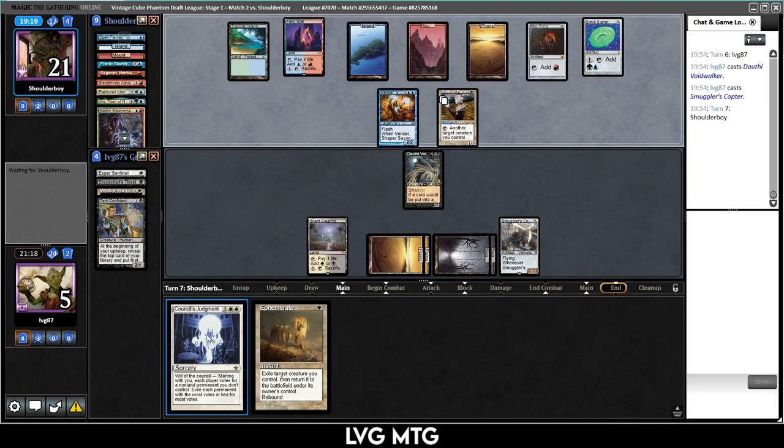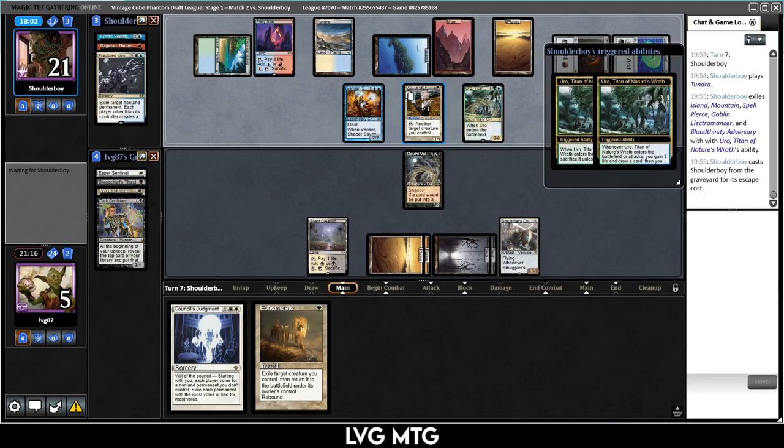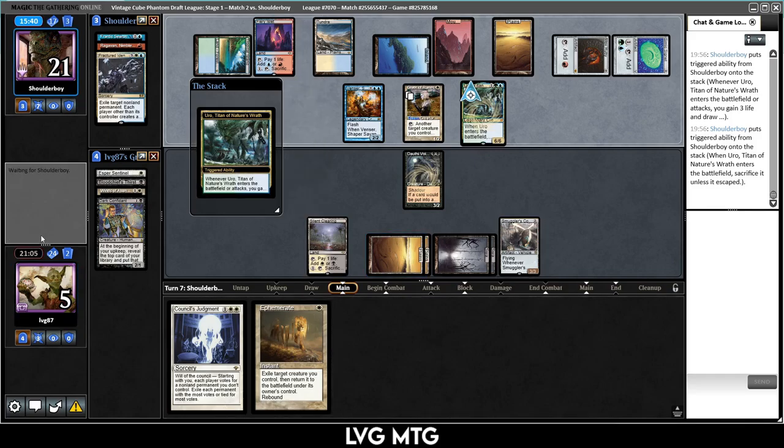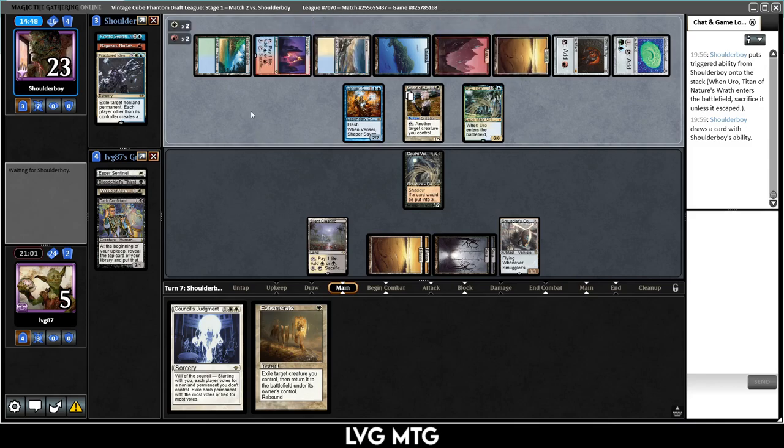They play Souls and Confidant — it's just four-color good stuff, and there's a Bolas's Citadel or something. Let's double-block this and single-block that. They can give it pro-white and save one guy. They get back Euro. The Vencer is fine — let's see. Voidwalker, Copter, we'll get hit by the Vencer, they'll probably Uro. We have Council's Judgment for Uro. They protect the Uro — we might be in bigger trouble. Hopefully we draw Shriekmaw Ephemerate, that could do something.